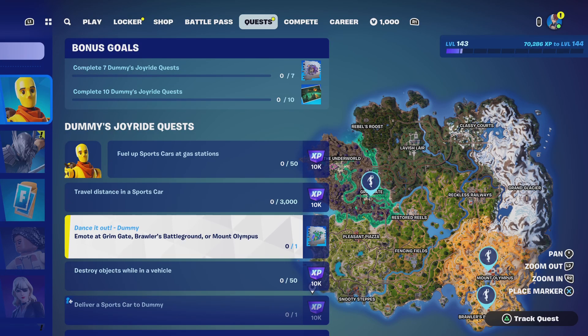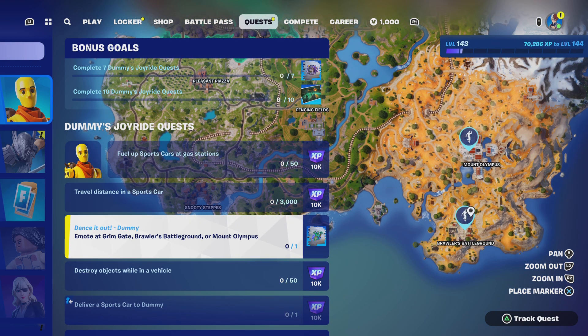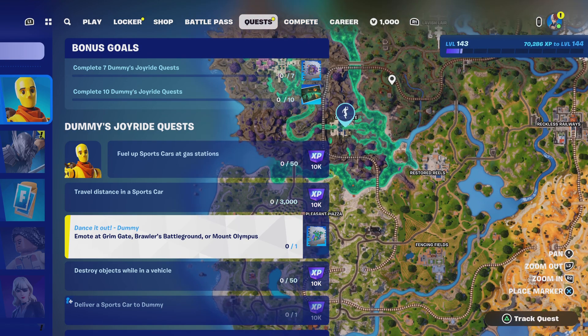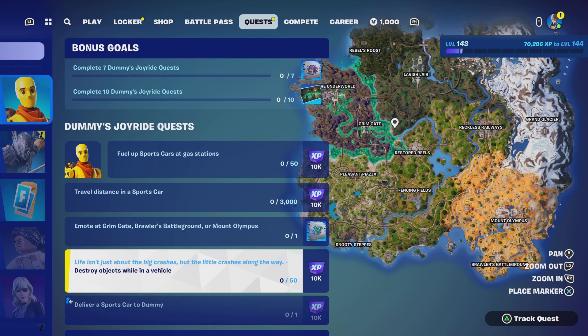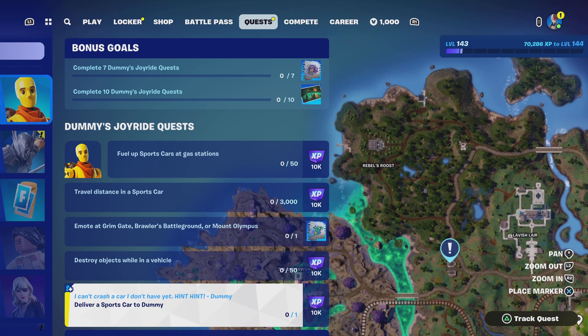We then have 'Travel distance in a sports car.' After that, we have 'Emote at Grim Gate, Brawlers Battleground, or Mount Olympus' — if you guys don't know where those locations are, what Fortnite season have you been playing? Moving us on, we have 'Destroy objects while in a vehicle.'